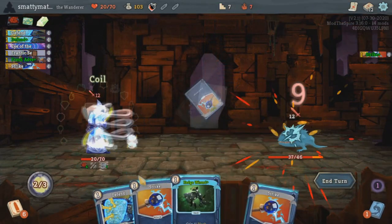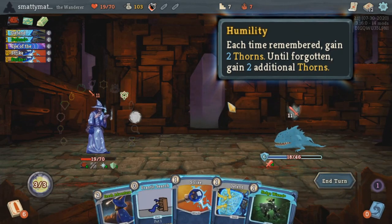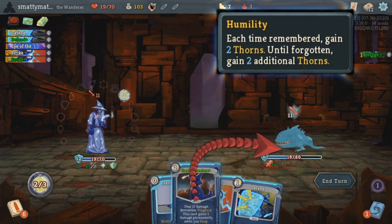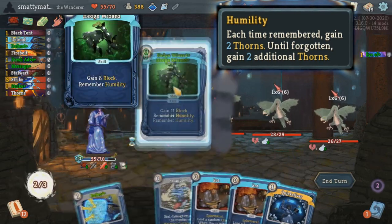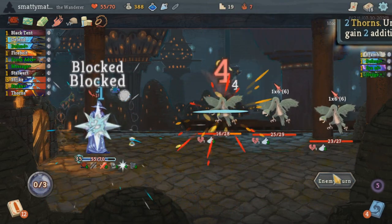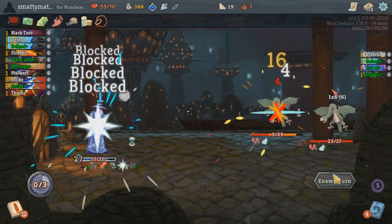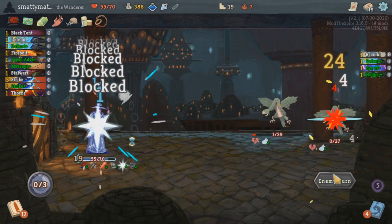Humility is all about thorns. Every time you remember Humility, you'll gain 2 thorns. Its passive effect will give you 2 additional thorns until forgotten, but even when you forget this, you will keep the thorns given to you by the first active effect. Hedge Wizard is one of the very powerful cards that remembers Humility while gaining a bunch of block. You'll be rewarded very heavily for constantly forgetting and then re-remembering Humility multiple times in a combat, gaining 2 extra thorns each time.